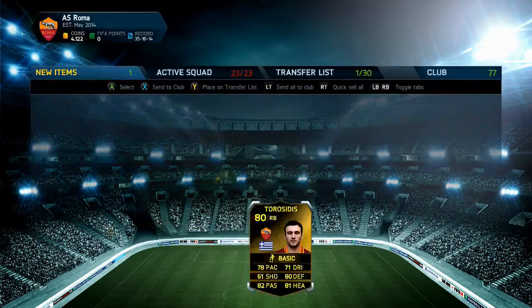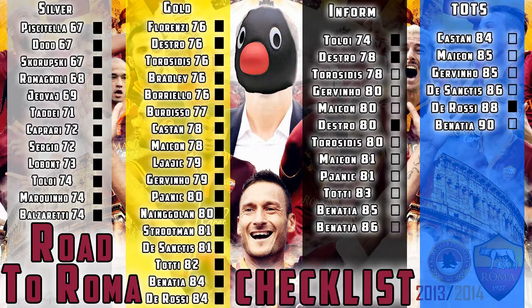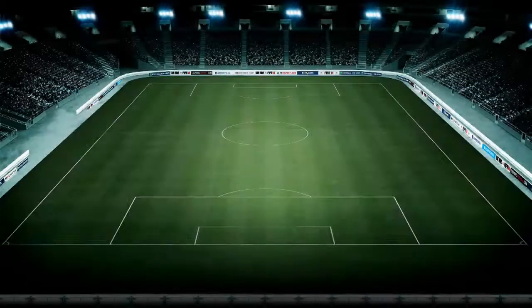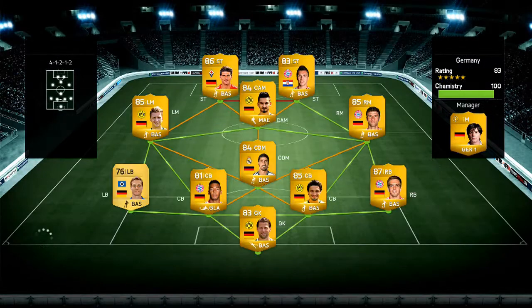We're going to make a signing: the second in-form Torres that we added to the checklist at the start of this episode. Since so many people are pulling him in packs as a lower-rated in-form, we pick him up for just under 10,000 coins and tick him off the checklist, along with his first in-form. It's great that the second in-form is actually cheaper than the first. Maybe another Roma player like Pjanic can get an in-form next.